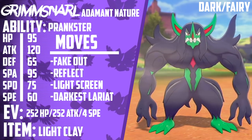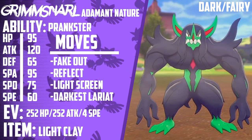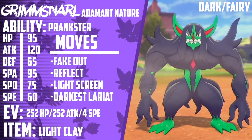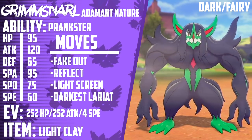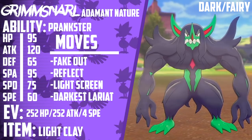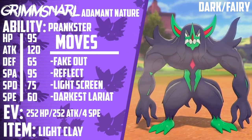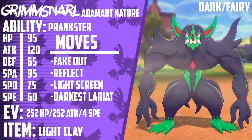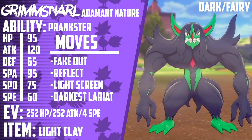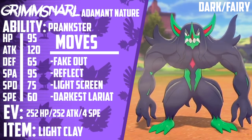This thing gets access to Fake Out and has amazing support moves. Not only does it have amazing support moves, but it has Prankster to make sure those moves always go first. It's able to stop other support Pokemon by going for Taunt. It's able to spread Paralysis with Thunder Wave, making it one of the best speed control Pokemon in the game. And this thing gets access to dual screens, meaning that on a Light Clay set, within the first two turns of the game, you'll be completely set up to start wreaking havoc with your bulkier Pokemon — you'll have eight full turns of half damage on both the physical and special side. With 95 HP, 65 Defense, and 75 Special Defense, behind the screens you'll be setting up, it's not going to be taking too much damage anyway.